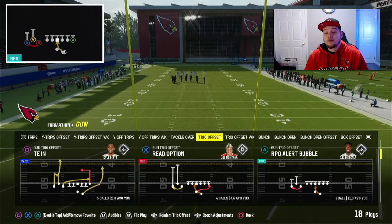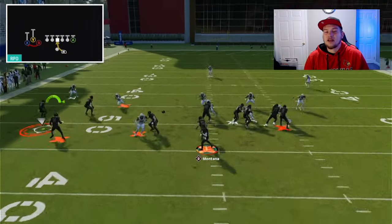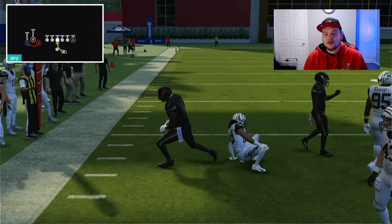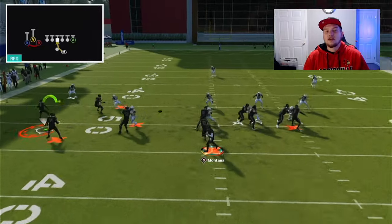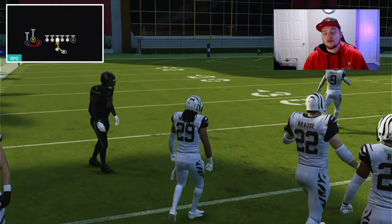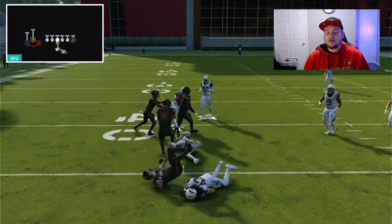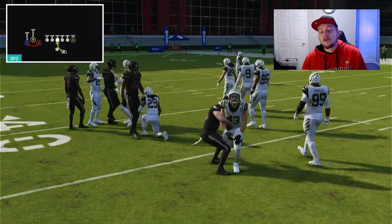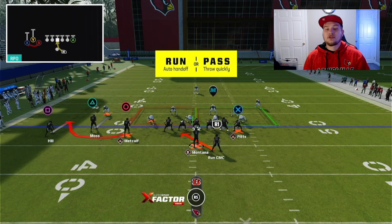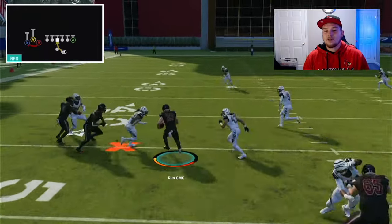Here we have the RPO Alert Bubble. Bubbles are really, really good this year - super consistent for picking up yardage. That bubble is so good, especially against zone coverage. A lot of the time in game, they're not going to shed that block and you're going to be able to take that for a massive gain. We also have the run threat here, which is a really nice inside zone handoff - a quick handoff that we can pick up yardage consistently on. That's why I like to have this in my audibles. We have the threat to both run and pass the ball on this RPO.